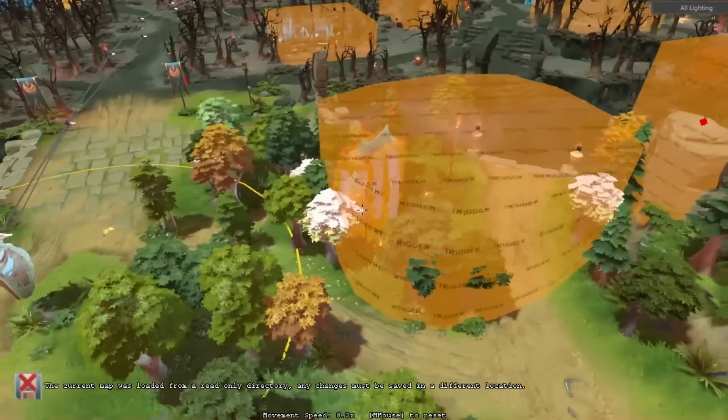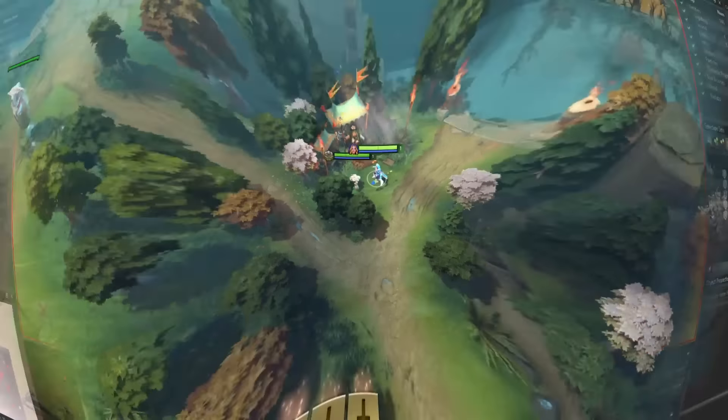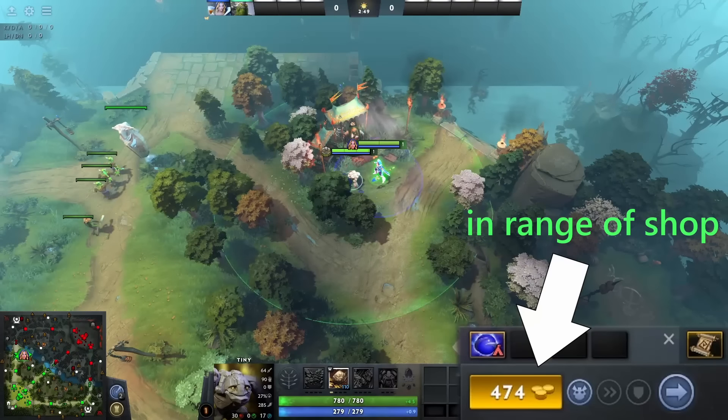We can even see a box around the shops, which is the range for being able to buy items from them. So if you're tossed into a shop, you'll be thrown up and out of range of it.